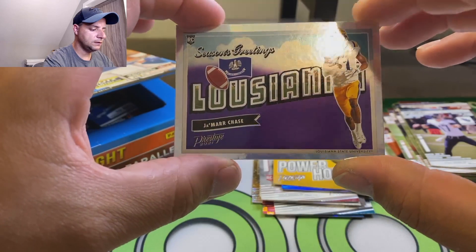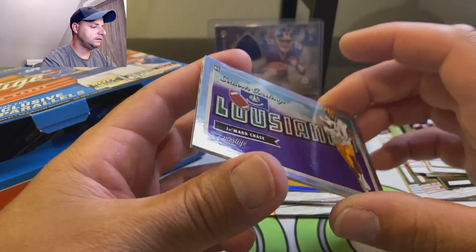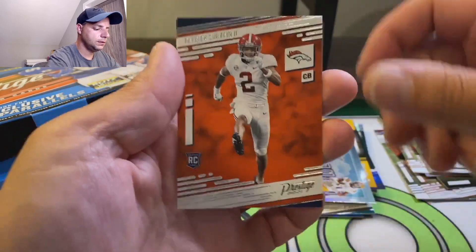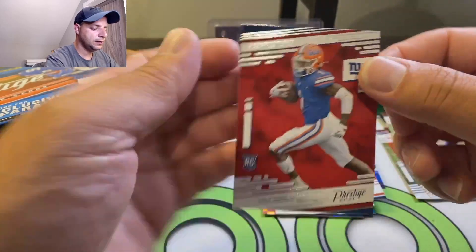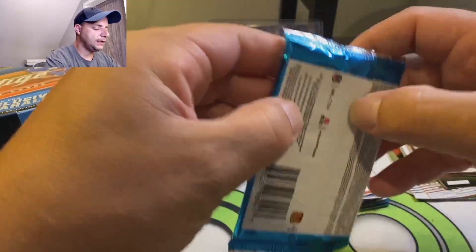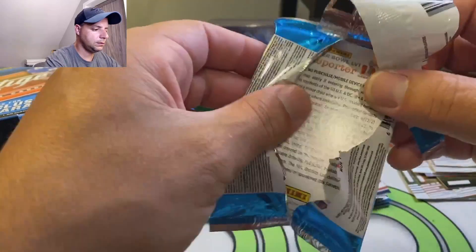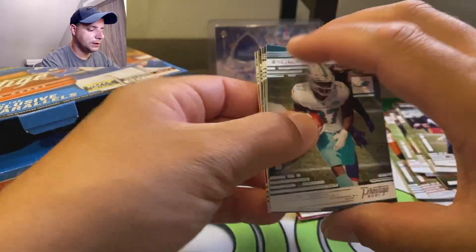Season's Greetings - Ja'Marr Chase. I'm not sure if that's considered a hit or not, but it's a nice looking card. Patrick Surtain. And my boy Kadarius - hope he has a big year. I was excited about that pick when the Giants picked him. He's an exciting looking player.